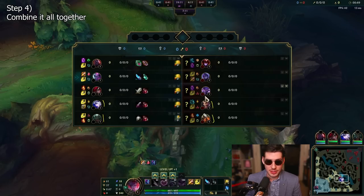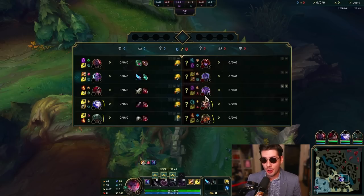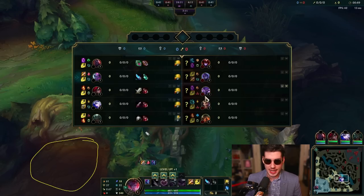As Evelynn — a power farming level six champion — I want to path away from this strong bot lane. I don't want to get impacted by them; I want to safely farm, hit level six, and influence the game once I'm actually strong. So I'm going to start red buff because Ashe and Pyke can leash me and I can path towards the safer top side where I get a tiny bit of pressure from Sion versus Shyvana. This is because Bel'Veth gets strong at level three and can invade me. At least I've pathed toward Sion, who can come help me in the jungle.